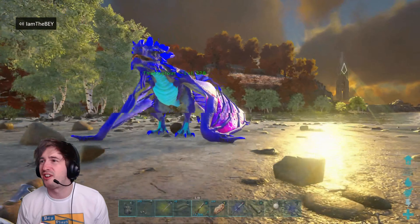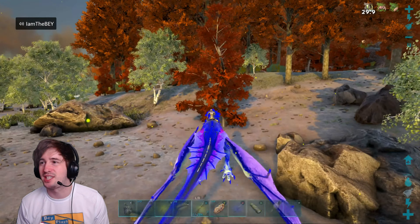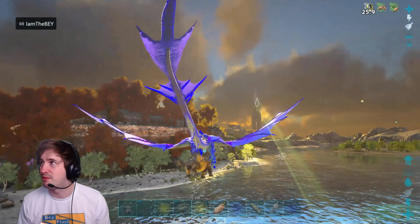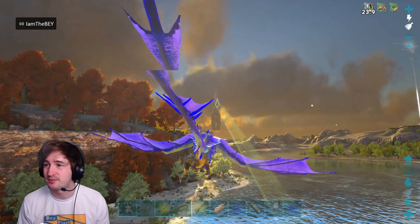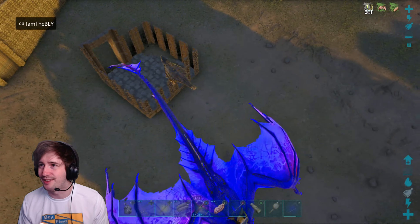I'm in luck guys — 135 female in the first spot, getting attacked by a T-Rex and all, but I've saved her. I'm going to take her back to base and tame her right up. Come on, taming pen. I'm going to drop it in front, like there.